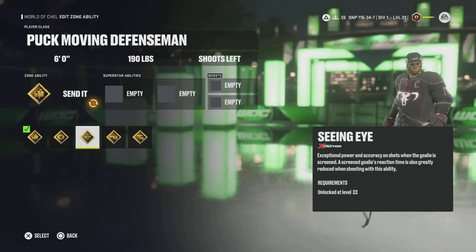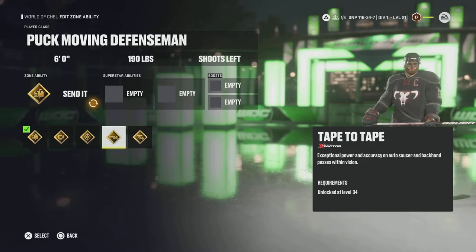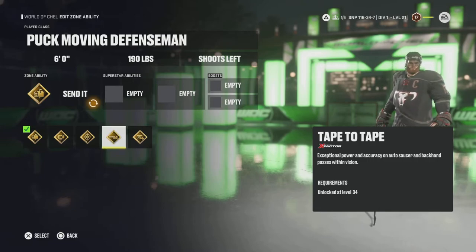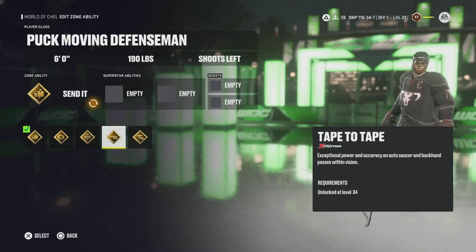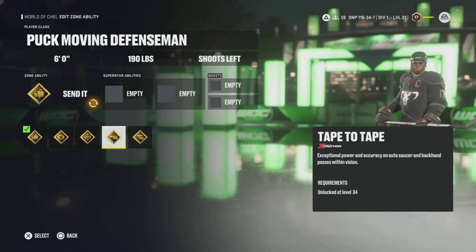Next is Magnetic — exceptional skill at picking up pucks at speed, corralling bouncing or rolling pucks, and reeling in less than ideal passes. Super good to keep your momentum without fumbling the puck. Now, Seeing Eye — exceptional power and accuracy on shots when the goalie is screened, and a screened goalie's reaction time is greatly reduced. Just make sure your teammates go to the front of the net. Tape to Tape is the ability that a lot of people consider broken this year — exceptional power and accuracy on auto saucer and backhand passes within vision. Interestingly, this skill goes off even when you're on the forehand. It's just a great passing ability as long as you can see the player you're passing to.